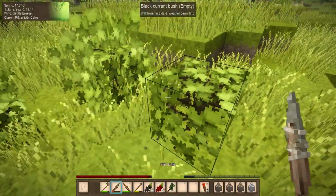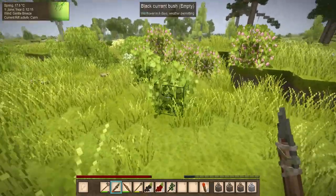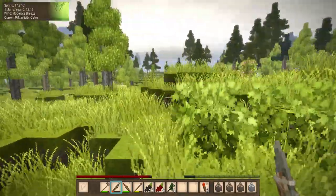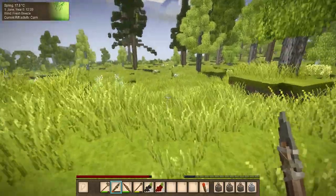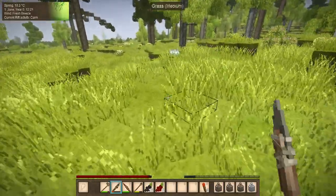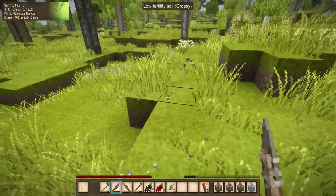I'm going to take my knife and get a couple black currant cuttings, because we want to propagate all the food that we can. Sage — I'll grab that.